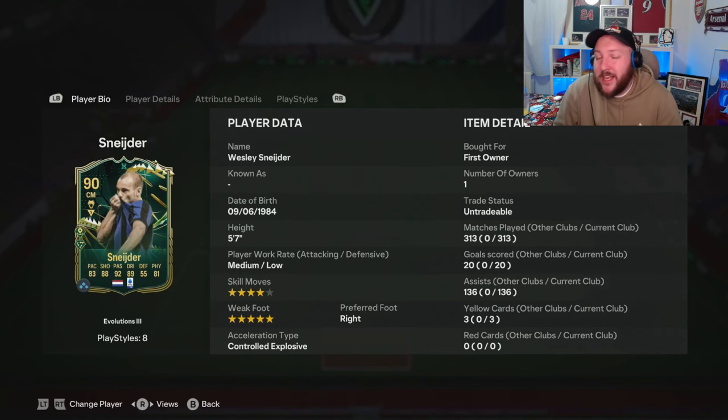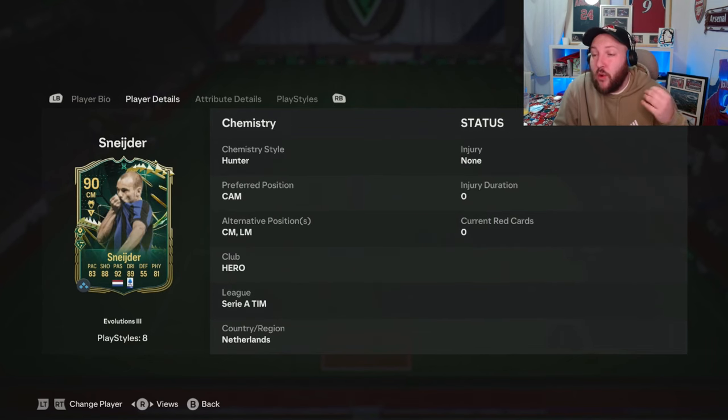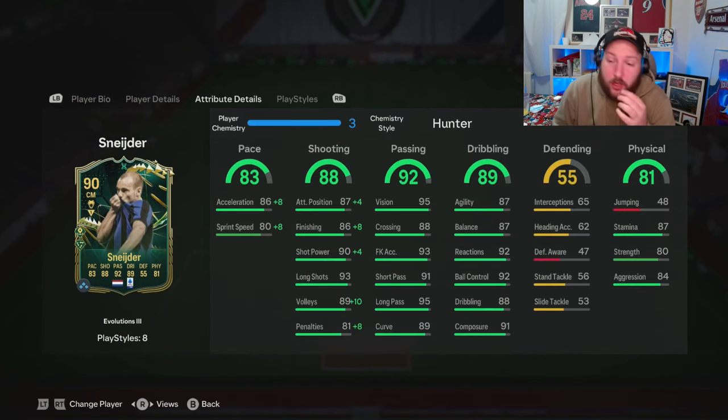We're looking at the brand new base hero catch-up Schneider — he's now 90 rated, up from 88, so five star weak foot, four star skill, medium-low, five foot seven. He can play CAM, center mid, or left mid. The reason I chose this card is because he has five star weak foot with Incisive Pass plus and really good statistics overall.